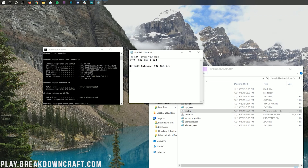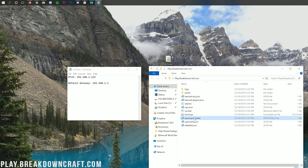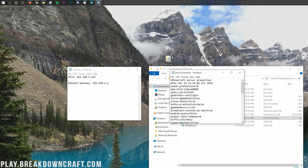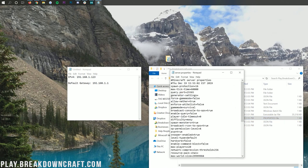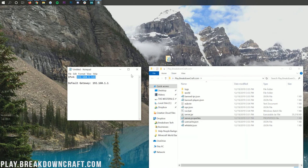Once you have your IPv4 address and Default Gateway noted, close Command Prompt. Come back to your server folder and double-click the server.properties file — open it in Notepad. Scroll down until you see 'server-ip='. Next to the equals sign, paste your IPv4 address. Don't put any spaces. It should read 'server-ip=' followed directly by your IP. Then do File > Save.